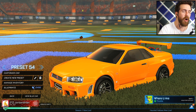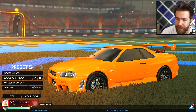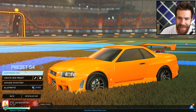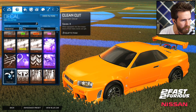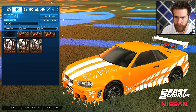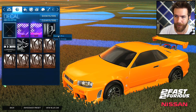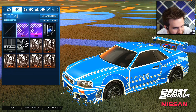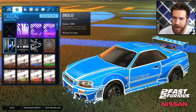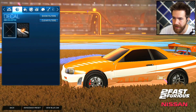Let's get design number one. We're going to go Happy, AKA Happy Accident, who sends in the car. Obviously Nissan Skyline decal — we're starting with the decal. It's going to be... Two Bold on the blue side and Homestretch on the other side. Oh my God, I love the Skyline. I love the Skyline.